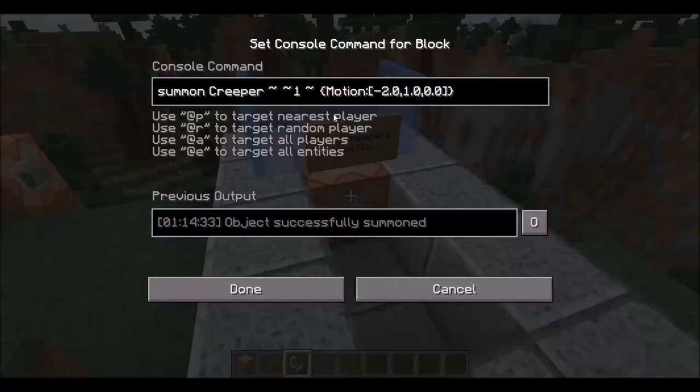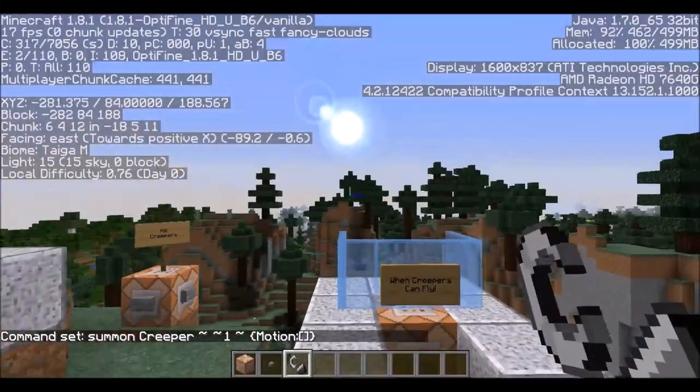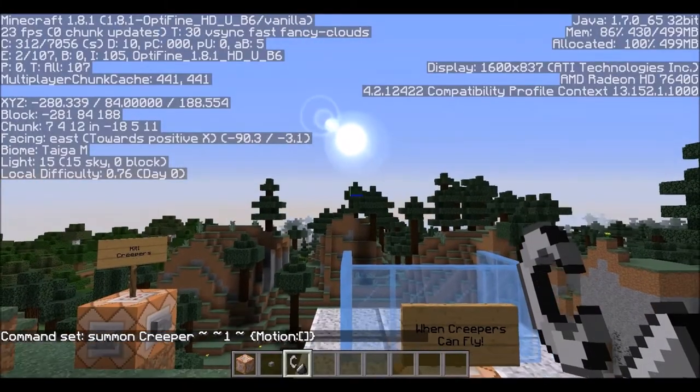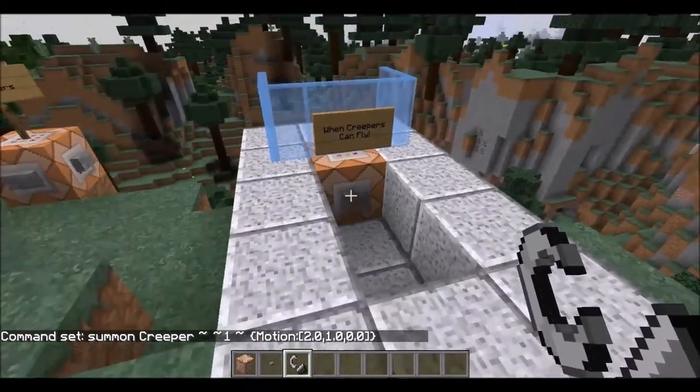Finally, when creepers fly, we're going to add some motion. All that motion is really doing is setting your X, Y, and Z directions. If you're not sure what direction you're actually trying to throw them, just pull up your debug screen and face the direction you want them to go. If we're looking towards positive X, make sure you have a positive X value. We'll give them a little bit of lift into the air so they don't just slide out from the command block, and we don't want them to go sideways at all — that's just going to toss creepers straight out.